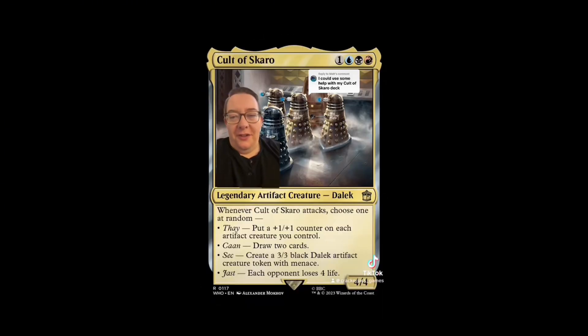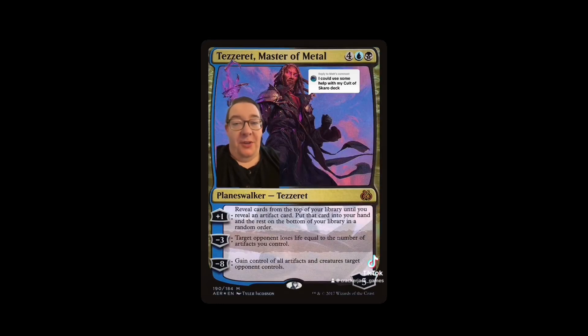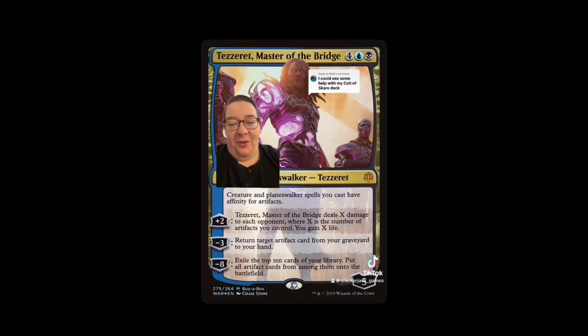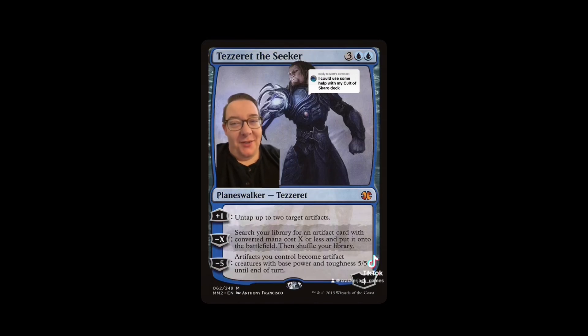Cult of Skaro is the perfect artifact Grixis deck. Tremendous value in the command zone means we can build it however we want, and getting our 4/4 artifact creature out to attack is the plan. What are we doing? Playing Tezzerator. Tezzeret as a planeswalker animates artifacts, finds artifacts, and generates value. We've got Tezzeret, Master of Metal; Tezzeret, Master of the Bridge for ramp; Tezzeret the Schemer making Etherium Cells — basically fancy Treasure tokens; and probably the best, Tezzeret the Seeker — untap artifacts, search for artifacts, turn them into creatures.